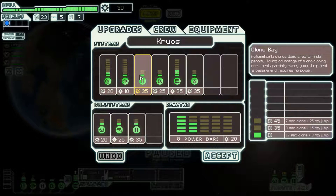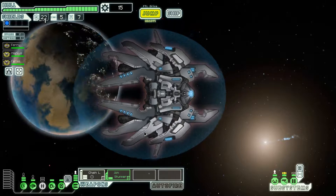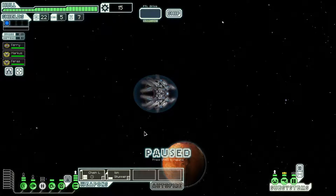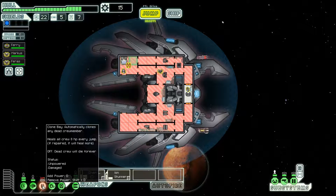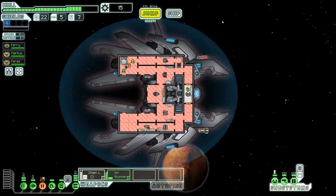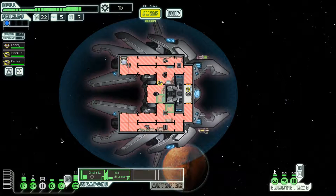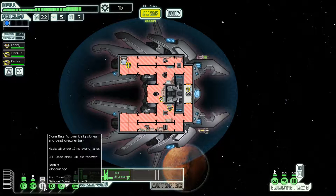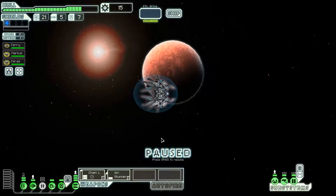We picked up a lot of scrap - enough that I'm going to get the second level clone bay upgrade. More so than anything else, the second level upgrade is necessary - it prevents the clone bay from being completely destroyed if we get hit there once, which means we have a little bit of leeway in not getting our crew killed. We also get faster recovery time from being killed - about 11 seconds down to 7 seconds - and we get 16 HP every jump instead of 8. Not bad having that second level clone bay. We also don't need to power it right now; it's a purely passive heal.